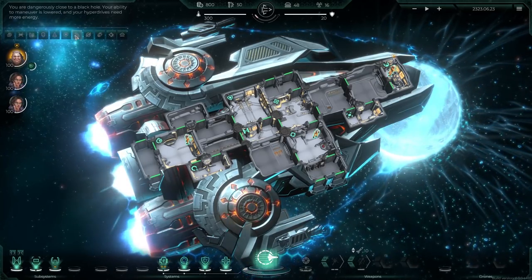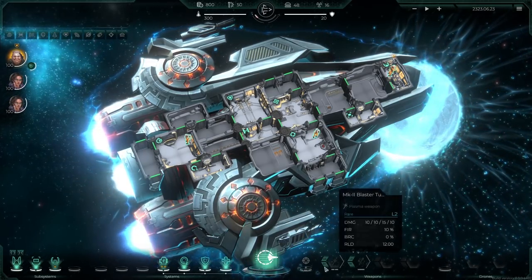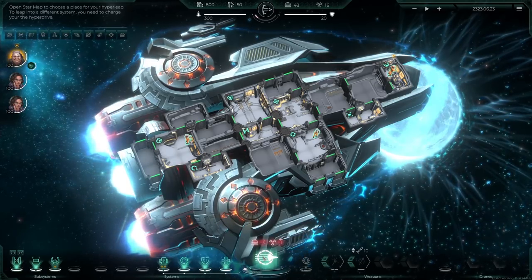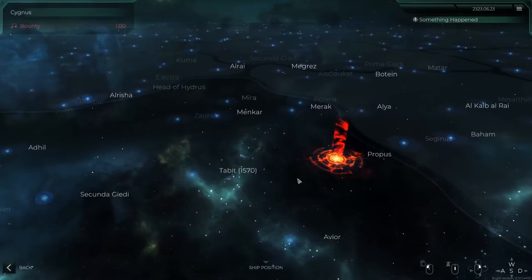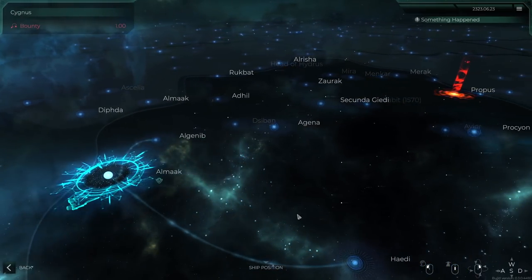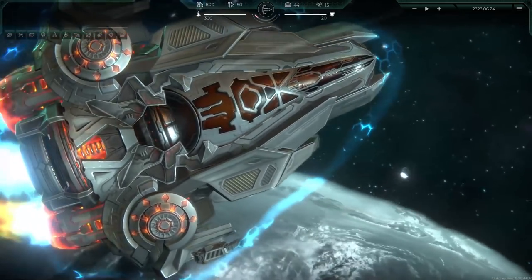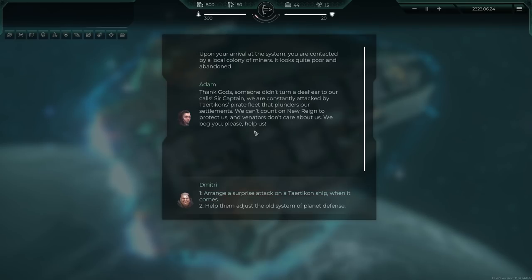We're dangerously close to a black hole and our ability to maneuver has been lowered. I hope this isn't where we are now - I think this might be just what shows when we make a jump. Looks like we'll need to make a jump, costing us four food and one energy. That might be where we need to go - our destination is the Propus system. Let's jump there and start making our way to the first checkpoint. Upon arrival you're contacted by a local colony of miners - it looks quite poor and abandoned.